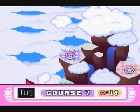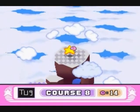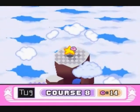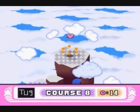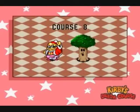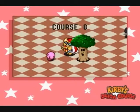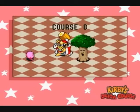What up gamers, TUG here. This is episode 8 of the ultimate let's play Kirby's Dream Course. We've reached the peak of the mountain and we're about to be in the final course. If we get at least a silver medal on this course, we will unlock the extra courses, which I do plan on covering for this LP — so if all goes to plan, this will be the halfway point of the LP.